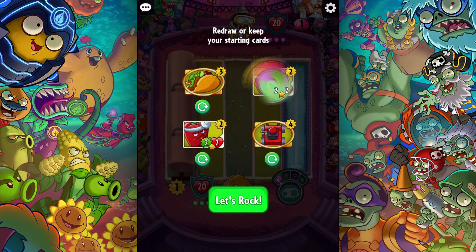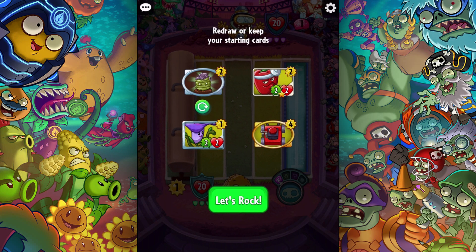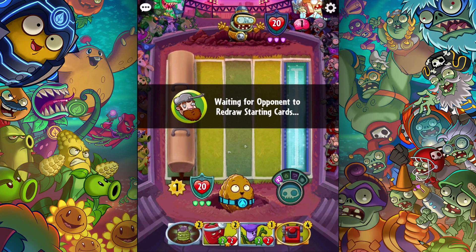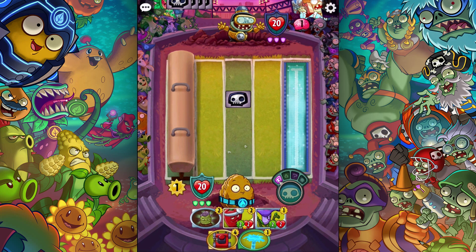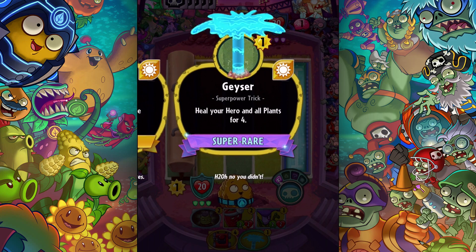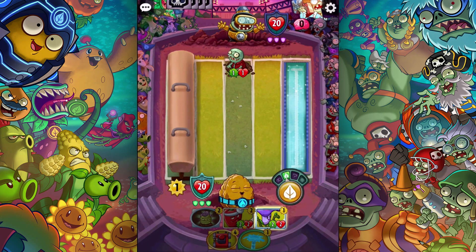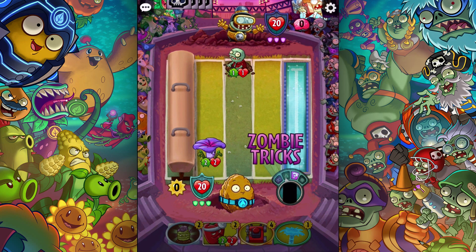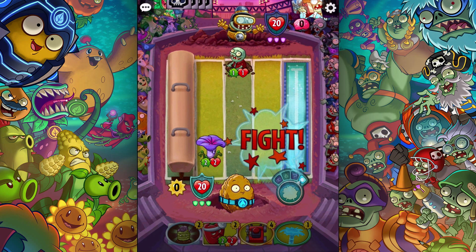I'll cycle that out because it's expensive, and this one because it's a duplicate. I don't need the taco yet. I brought in a Grave Buster as a little extra destruction just in case. This one's cool — heal your hero and all plants for four — which is great because this guy gets plus two plus two when your hero is healed. I'm just gonna start off with a flower. I could have taken out the Imp — I didn't even see the Imp.